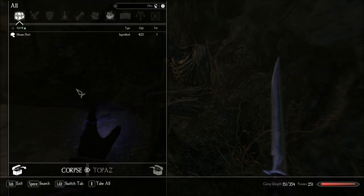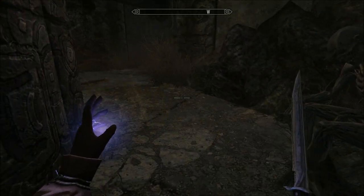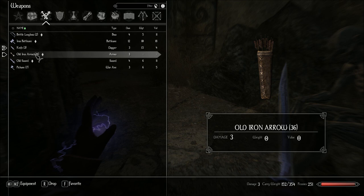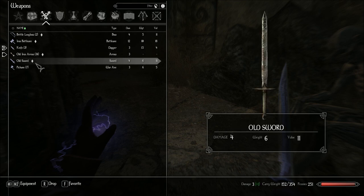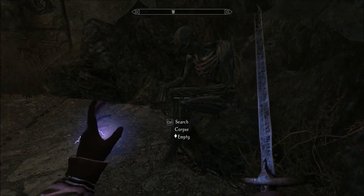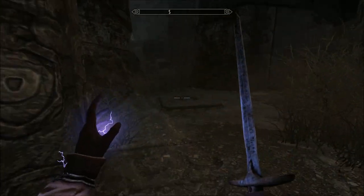Oh my. You're creepy the way you're sitting there like that. I thought you were about to get up and attack. So the sword — the knife gives me damage three, old sword damage four. Here we go.